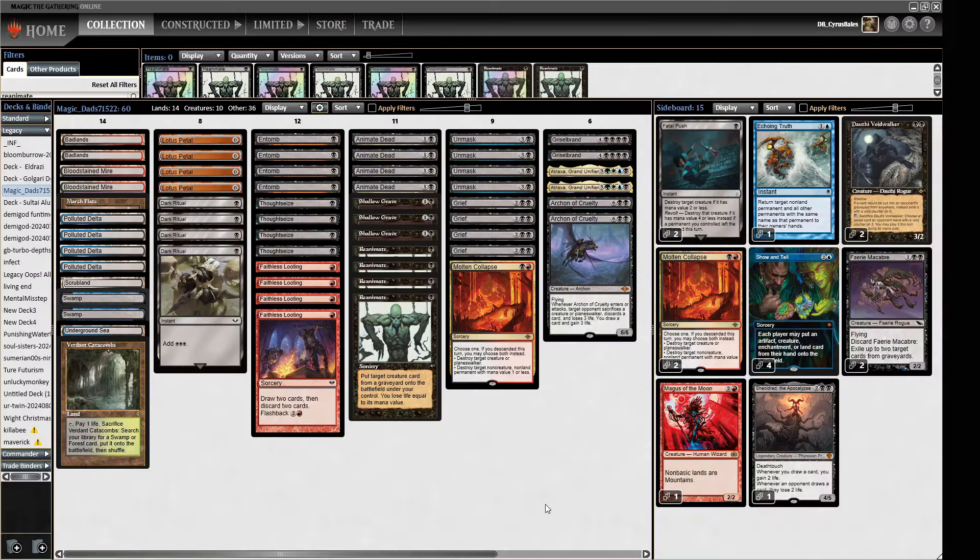Hello and welcome to Crucible of Words for more dedicated legacy action. For today's midweek meta deck, we are playing Magic Dad's 7/15/22 Legacy Challenge winning Black-Red Reanimator deck. You don't see a lot of Black-Red Reanimator decks these days because it's been supplanted by Blue-Black Reanimator decks and the Rescaminator.